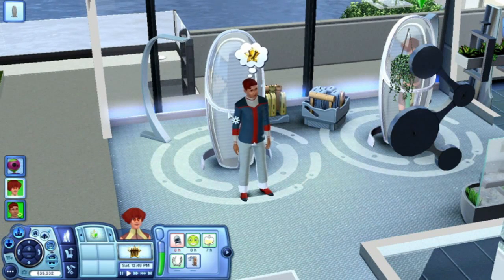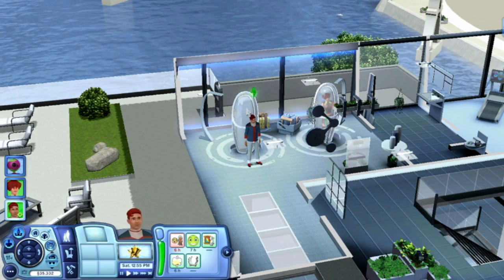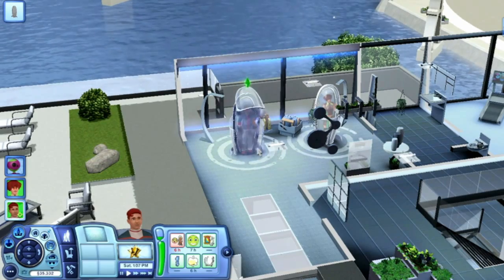We have Devin here, and Devin's just waking up from his stasis sleep thanks to the Quantum Power Chamber. Another thing that this Quantum Power Chamber can do is enable your Sim to equip themselves with a Quantum Power Suit.